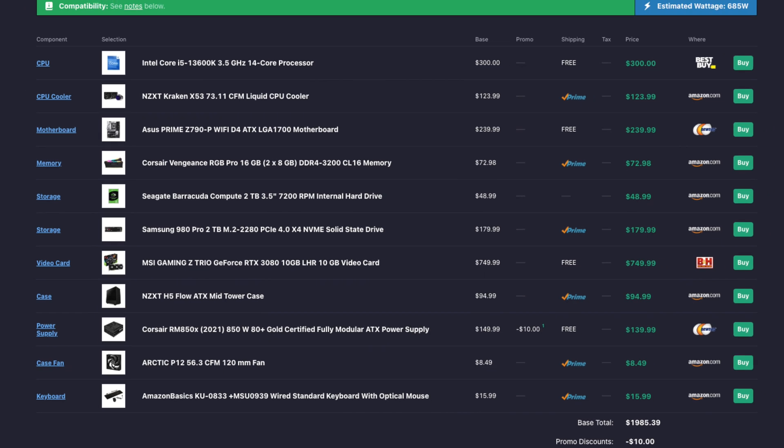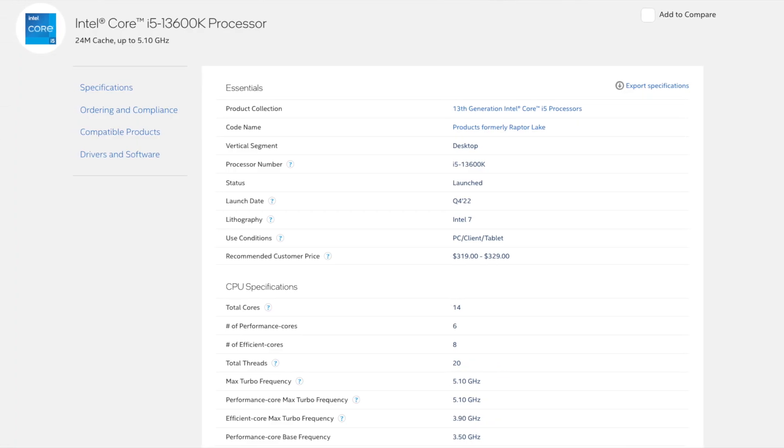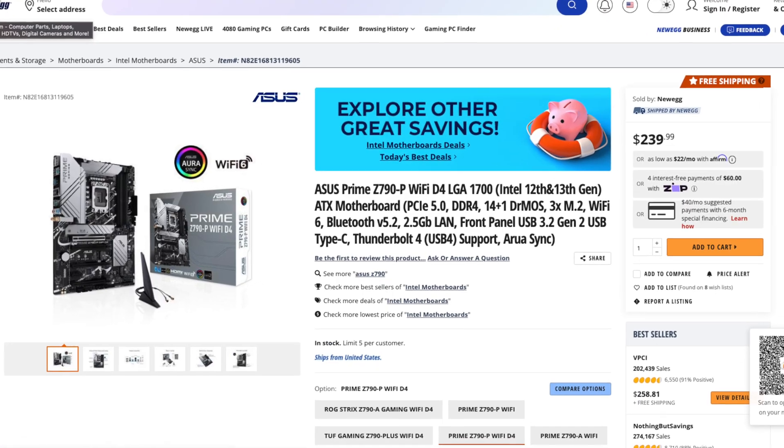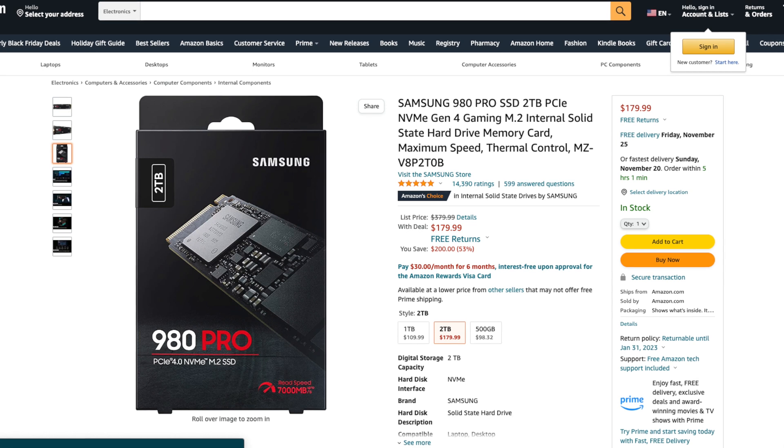To be clear, this $1,500 build is not for gaming in 4K — if you're trying to game in 4K this is not going to perform very well there. But if you're doing 1440p at 144Hz you can play ultra settings on most games, or high settings at the least. For the last build, the $2,000 build, I upgraded to the i5-13600K. I don't think you need to go any higher than that for a strictly gaming PC. Sticking with the same cooler, it'll definitely handle that processor no problem. This build will have an ASUS Prime Z790 motherboard. I stuck with the same DDR4 RAM — I don't see the need to go for DDR5 RAM just yet.